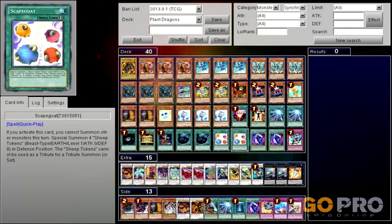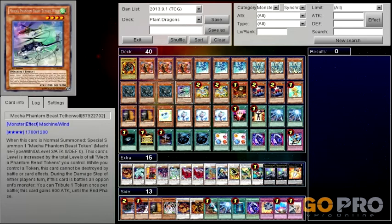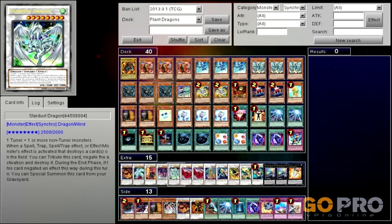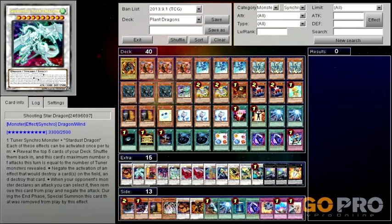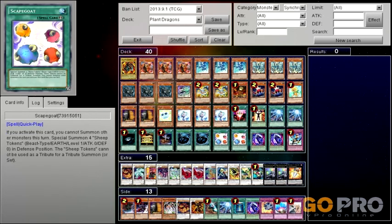Scapegoat — I tried three but I was always drawing into all of them and never had room to actually use it, so I run two. Scapegoat is great for fueling up Draco Sack's effect where he can't be destroyed, or for Tether Beast because you can distribute any token and if there are tokens he can't be destroyed. You can also use it to go for some easy Formula Synchrons to bring out Stardust Dragon and go into Shooting Star Dragon, which is very possible in this deck — and Shooting Star Dragon is actually not half bad.